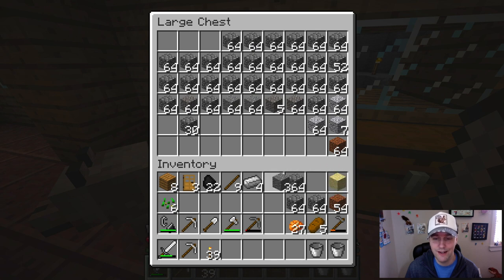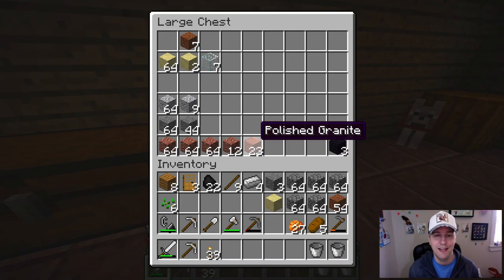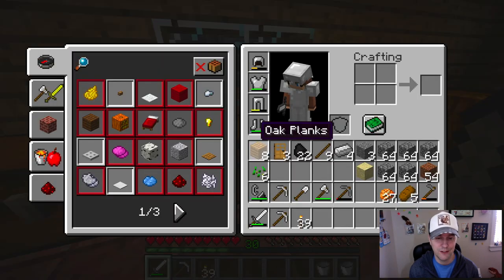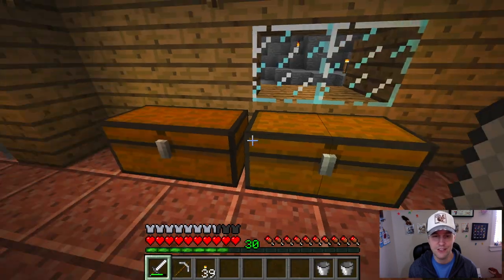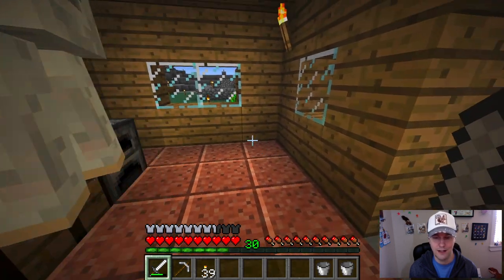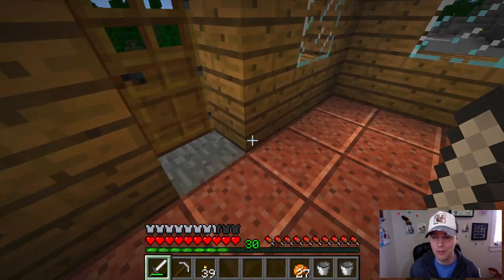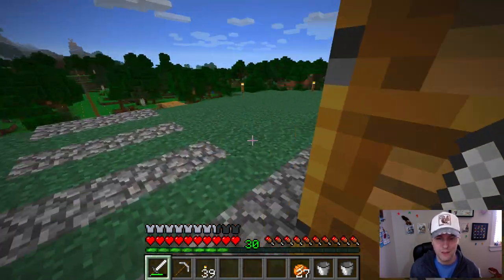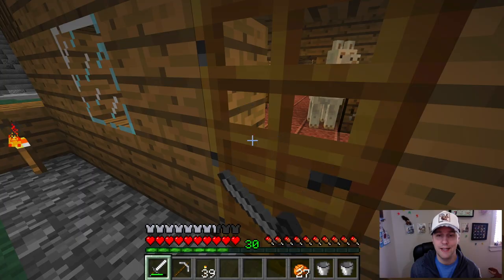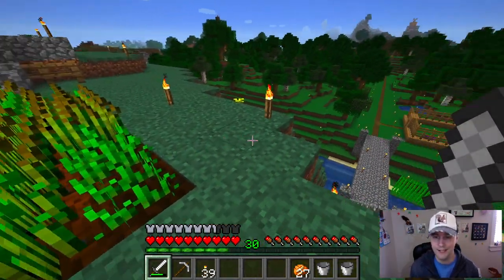Looking for cobblestone — I've got a lot of cobblestone so I think we're good there. Should I break one more? I think that's more than enough, we can't do that much damage in one day. I've still got my flint and steel just in case the portal went out. I've got food. I don't want to bring a bed — that wouldn't be very smart. Poke my head out — I think we're good, let's head down.